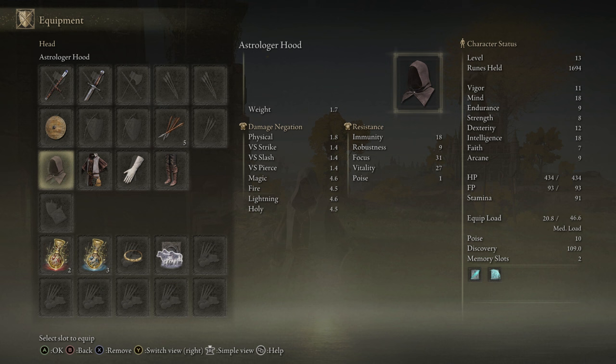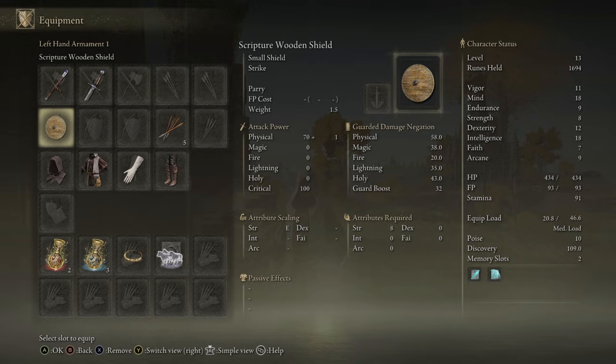The starting gear for the Astrologer: you start off with the Astrologer's armor, which is relatively decent light gear. You get a pretty basic shield as well as the Short Sword, but for the most part we're not really going to be using that. The key is the Astrologer's Staff as well as the spells.